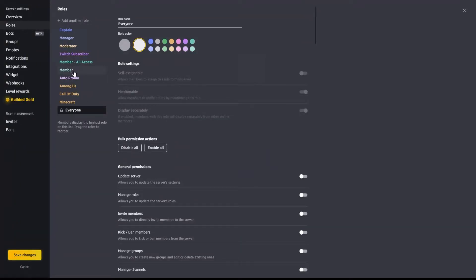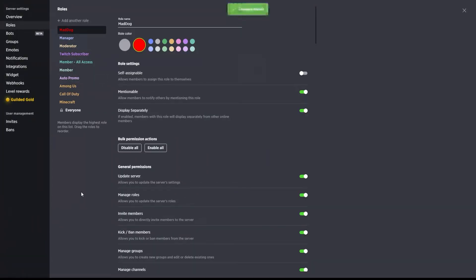I change the member role to 'everyone' and then create another role that I have as 'member.' So just going down through these roles: 'captain' is the main role — you can rename this to whatever you like. I myself rename it to my name so that people know who it is. I typically change that color to match my channel colors. I have all permissions on this role.